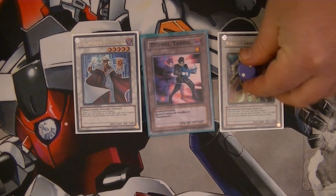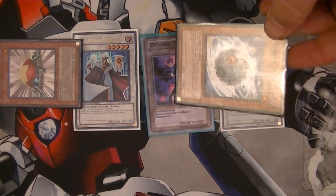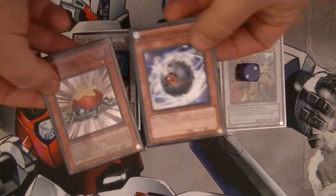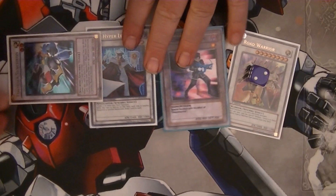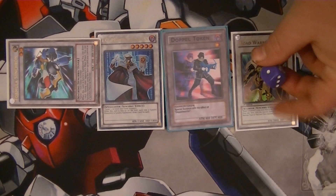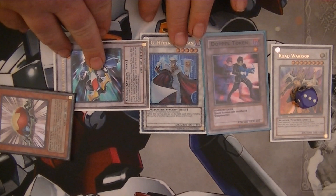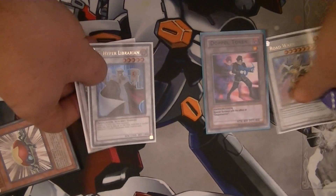Next, lower Road Warrior's level by another level to Special Summon Level Eater again. Then use Road Warrior's effect to Special Summon Unknown Synchron from your deck. Synchro Summon Unknown Synchron and Level Eater together to bring out Formula Synchron, which lets you draw a card. TG Hyper Librarian also lets you draw a card, so that's two extra cards. Lower Road Warrior's level one more time — he's now Level 5 — and Special Summon Level Eater once more. You now have a Level 5 Road Warrior, Level 5 TG Hyper Librarian, and Level 2 Formula Synchron, and you can go right into Level 12 Shooting Quasar Dragon.